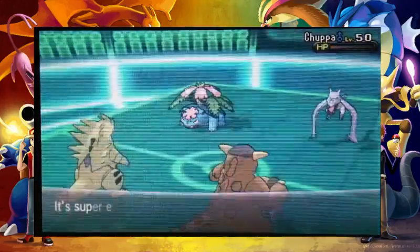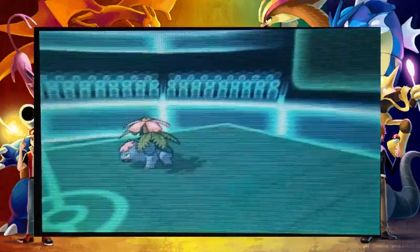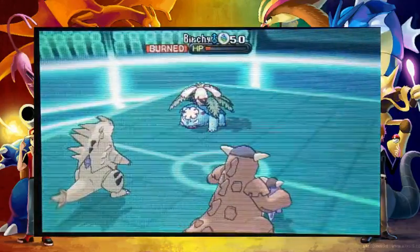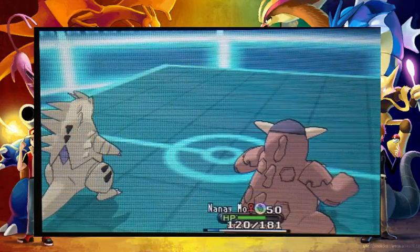I went for the Double Edge onto Venusaur. I did indeed go for the Double Edge onto Mega Venusaur and this takes it out very well — and it does. That's why I run Double Edge on that thing, it's just so powerful. It's so godly.